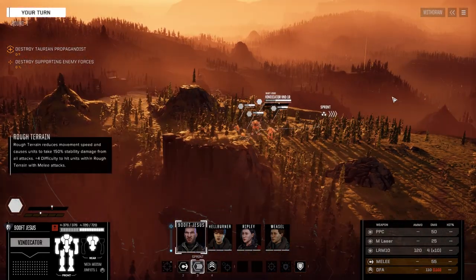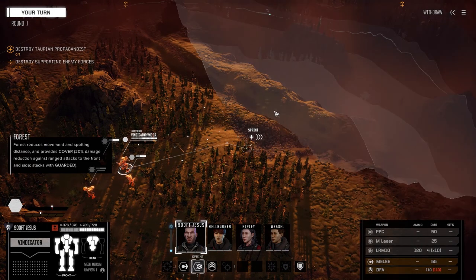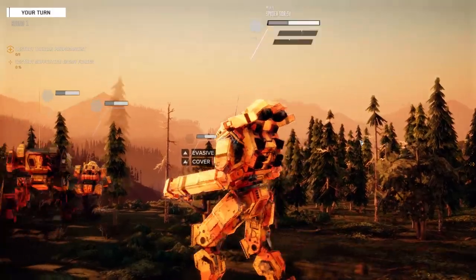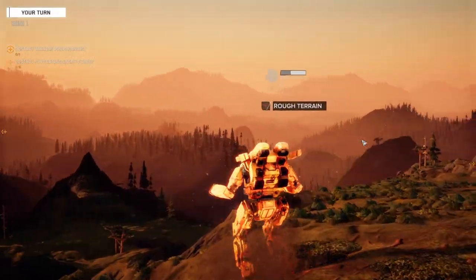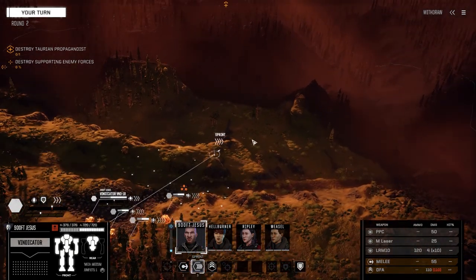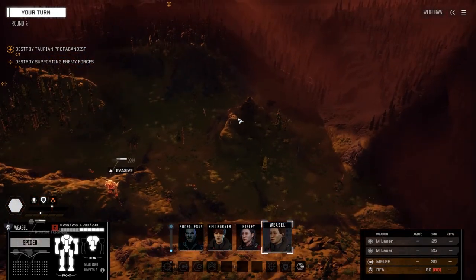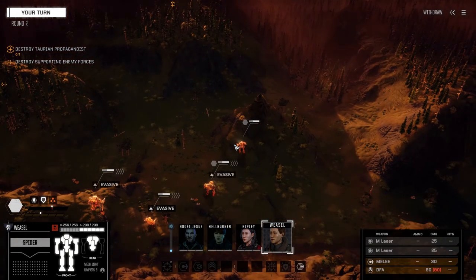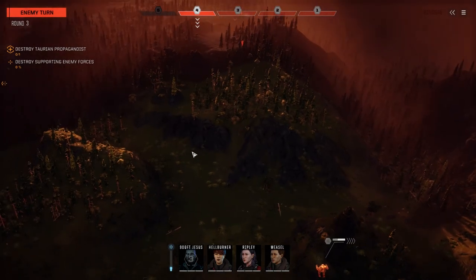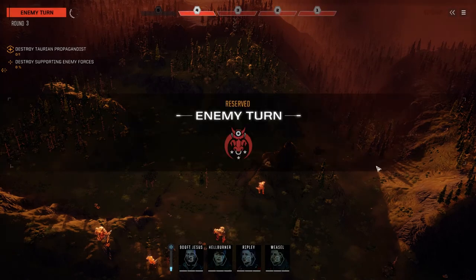Looks like this is an assassinate mission. We've got one lance and a boss, so we're going to move up as we normally would. We've played this map a few times so we know what we're doing. We want to get as close to this guy as fast as possible because he's going to have reinforcements coming in. There's the target blip — it's a medium mech. Nice. Though that could mean a Centurion with a full AC10 SRM build.